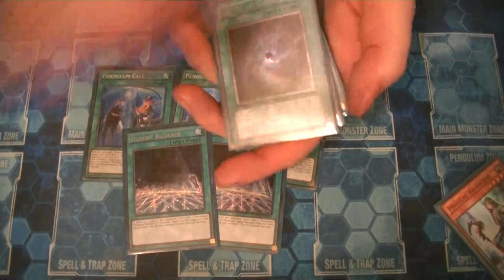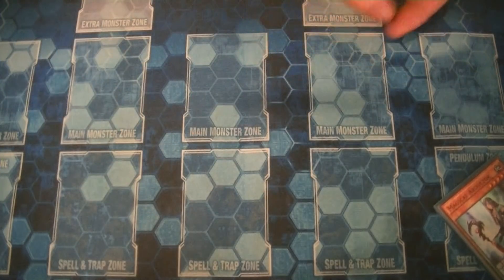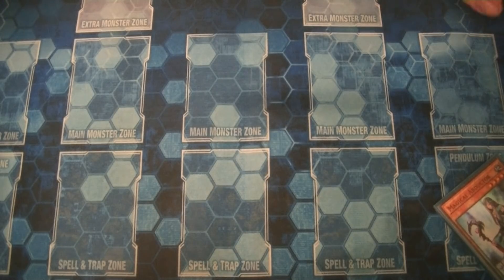The final three cards are Allure of Darkness. As I said I'm only playing three different spell types: Foolish Burial, Pendulum Call, and Allure. These were actually amazing over the entire event — nothing to say about that card at all.